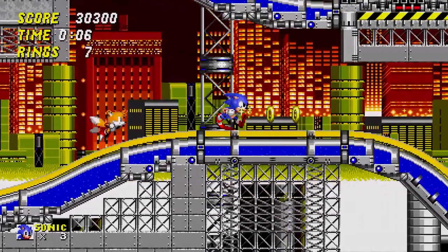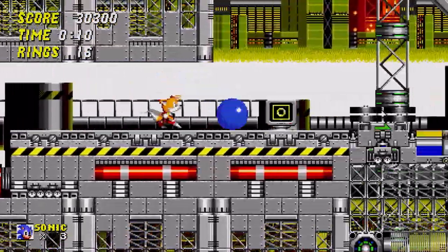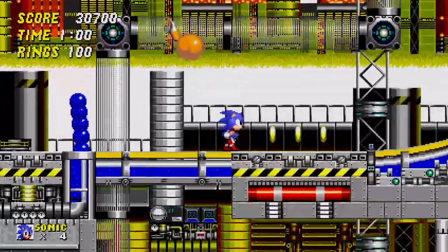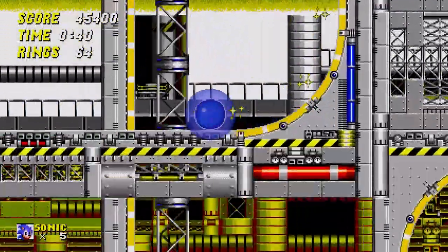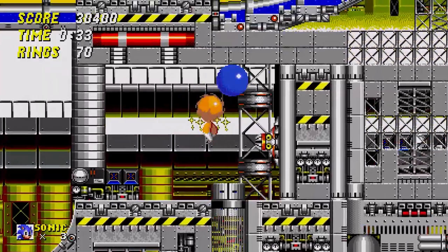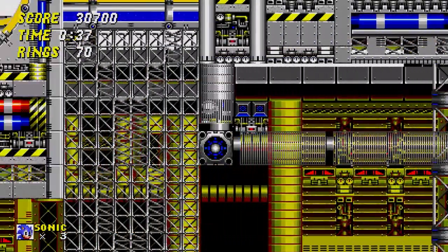Chemical Plant Zone — a grimy factory that produces toxic chemicals and a fan-favorite stage of the community, including mine. Blue toxic gloop, mechanical badniks and twisting chemical pipes are located throughout the zone. It's a high-speed zone with long twisting paths and loops, allowing fast gameplay to happen with ease, and it's quite possible to outrun the screen. There are high-speed warp tubes that suck the player in and deposit them at the other side of the tunnel as a form of transportation.